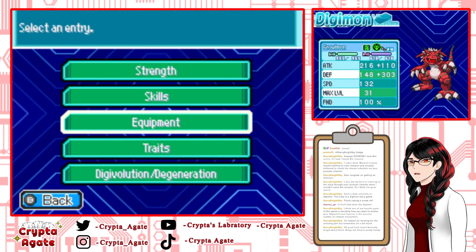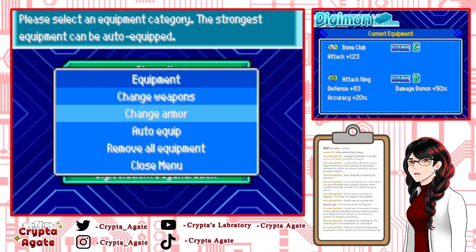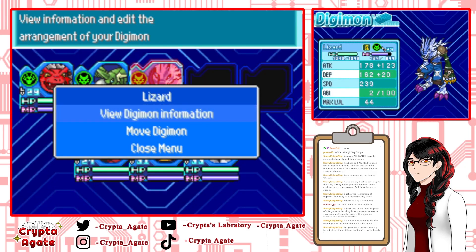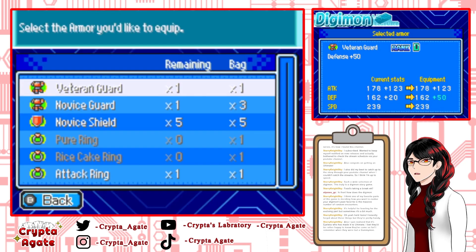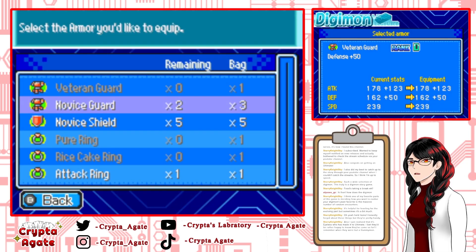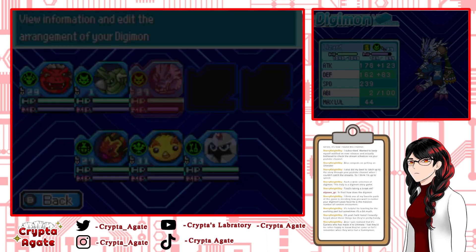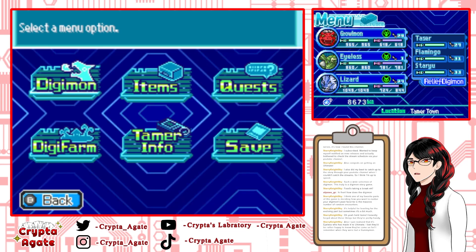I'll swap out everyone's equipment now since we're doing that. Rice cake ring for someone. He still kind of doesn't have as much defense as everyone else. There we go — I'd rather have that. I just realized that it's Eyeless who has made it to Ultimate level — they're probably rather happy to know they've come so far. I remember when they were but a Gumimon!